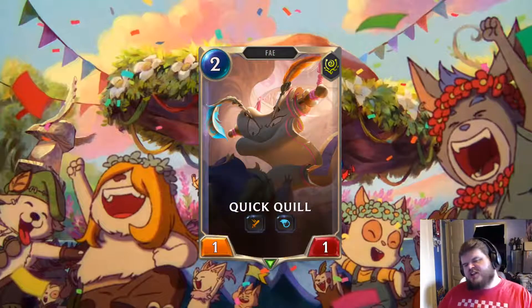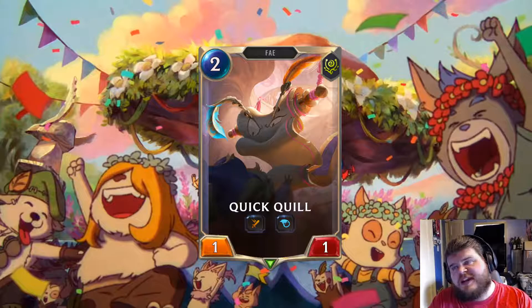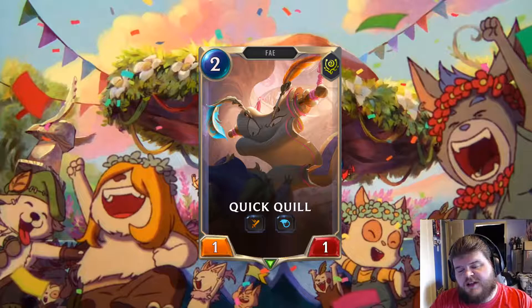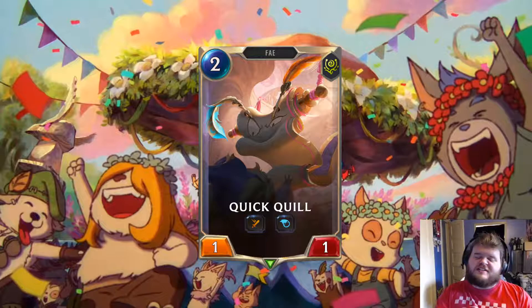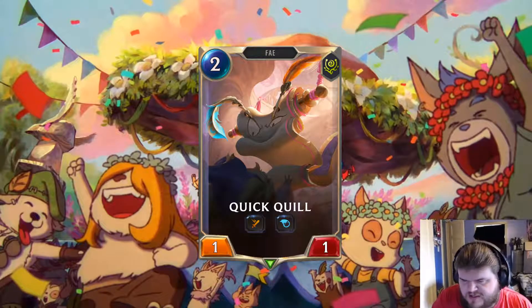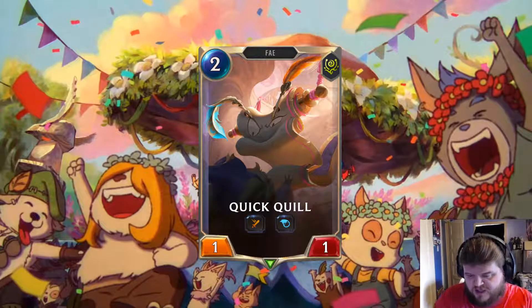Quick Quill — 2-mana 1-1 Quick Attack Attach. Two mana to permanently get plus 1 plus 1 and Quick Attack — not bad at all. It's a very simple, straightforward card that gives an attack boost and Quick Attack. Again, if you get it off Fae Sprout it's even better.